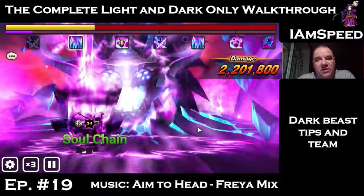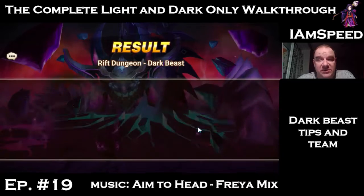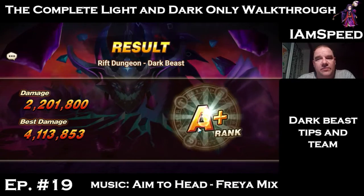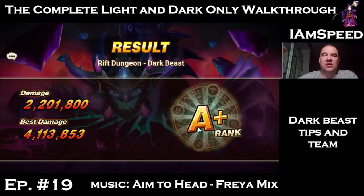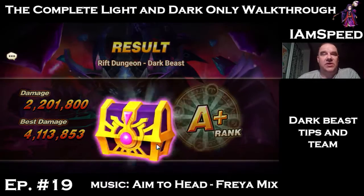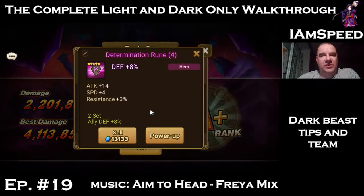The problem is we're not doing enough damage. We're getting to where the rift beast uses his ultimate skill and just wiping us. We need to figure out how to add more damage — Dark Vampire Lord is a good option, and getting Emily's runes improved. But that's where we're at on Dark Rift Beast.